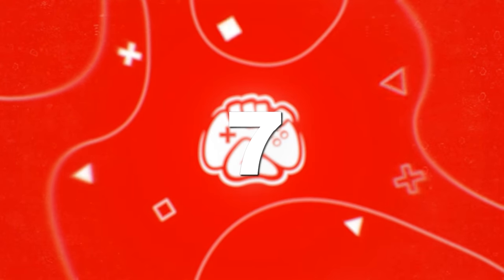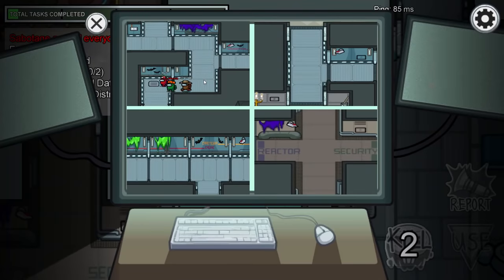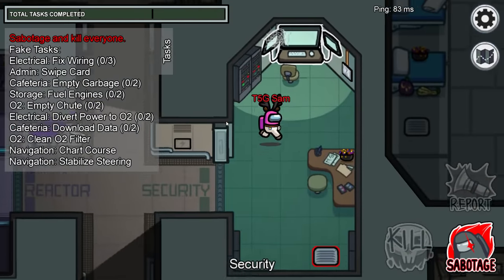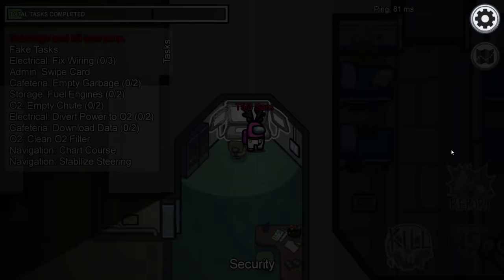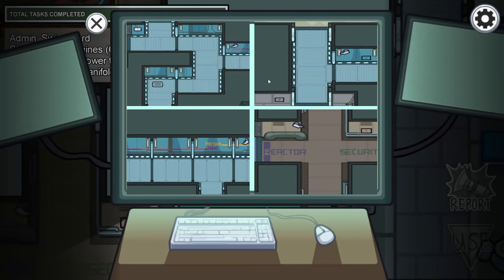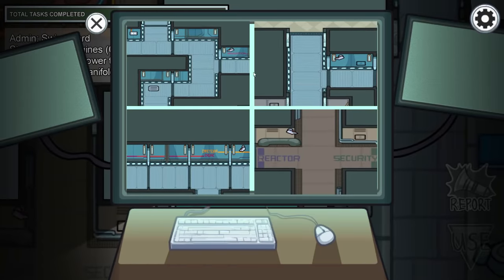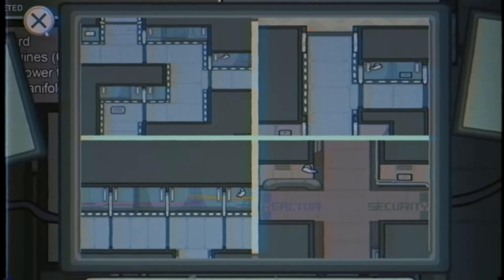Number seven: see more on cameras. If you like to chill on cameras all game, here's a great tip. Just go on cams like usual, then exit them. Walk directly down and then walk straight back up again. If you open cameras while walking, the camera moves with you and you'll be able to see a little bit more, even seeing into the cafeteria.